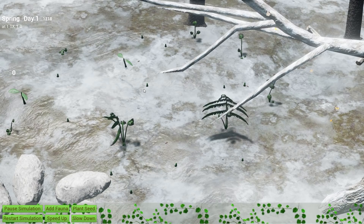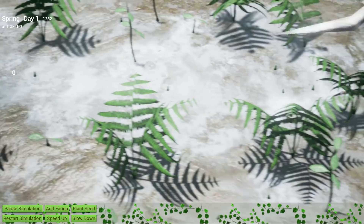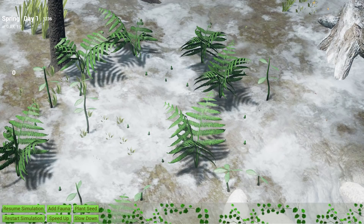Hi, this is the first gameplay demonstration of Dawn the Nature Game. My name is Venu and I am Dawn's Dev. The game begins in early spring and snow from last season still carpets the forest floor. With the onset of spring, the first signs of plant life begin to emerge in the game. Before we go any further, I am going to pause the simulation so I can first walk you through some of the main features of the game.